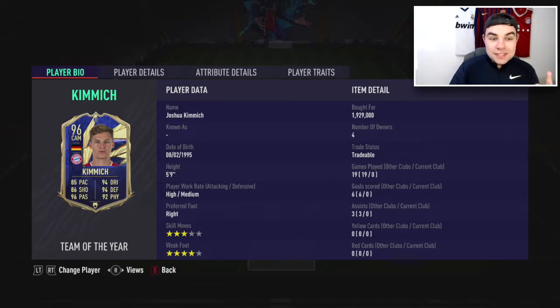Joshua Kimmich is 96 rated, De Bruyne is 96 rated, and Bruno Fernandes is 97 rated. I'm not here to discuss ratings, but I think Kimmich probably deserved a 97 rated card after the year he had — he won the Champions League. Maybe Bruno has more special cards this year on FIFA, but the rating itself is fantastic and I feel like, unlike De Bruyne, Kimmich has got a really top tier card that he deserves.